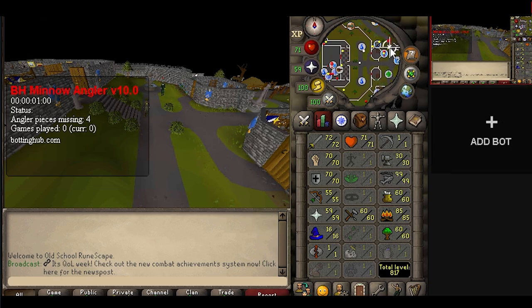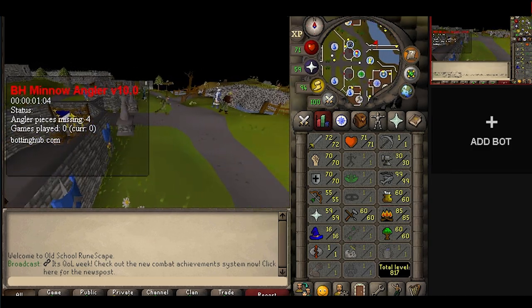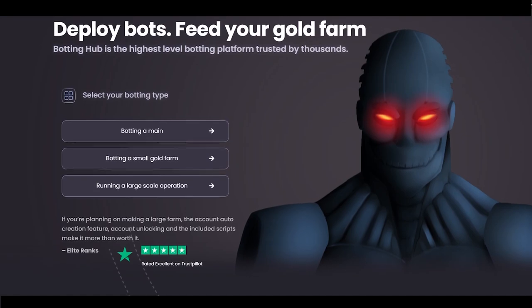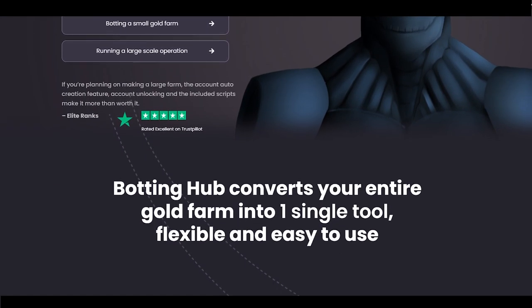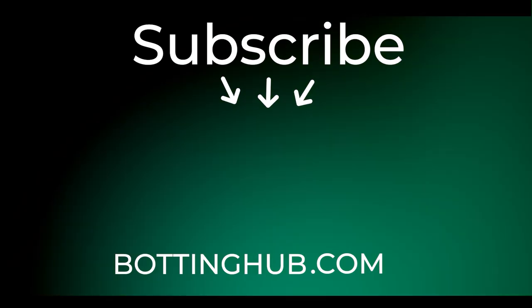I placed this account for sale for only $65, so some nice profit was made. If you enjoyed this wild ride and are tempted to jump into the world of botting yourself, head over to bottinghub.com — we've got all the scripts and tools you could ever dream of. See you in my next botting adventure.